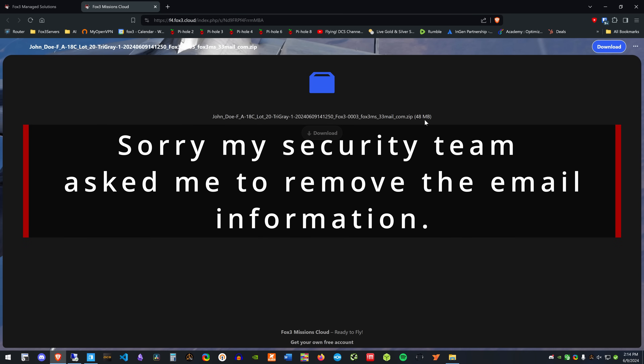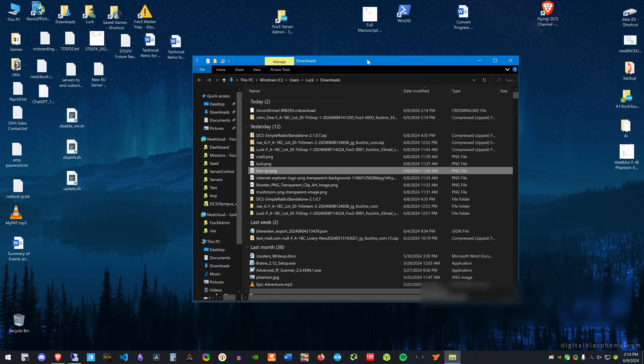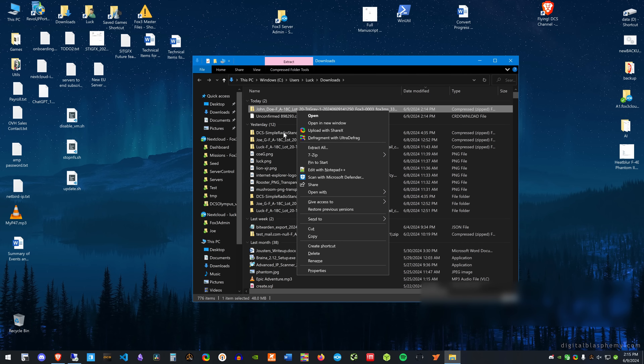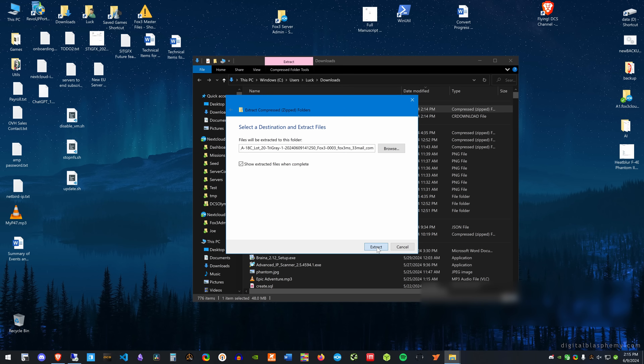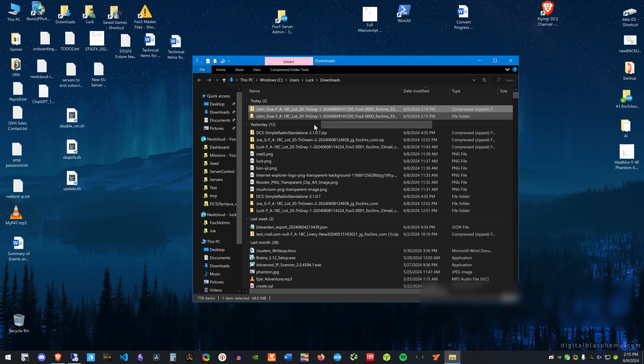I'll save it and now show you how it looks. I'm going to extract it and show you how to install these. We'll extract it — here's the actual skin. In the directory it's in, here it is — John Doe. I'm going to take all this out and just call it John Doe, so you can see what it looks like in game.